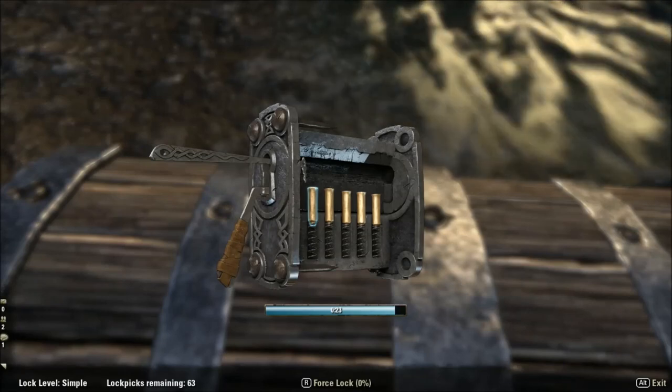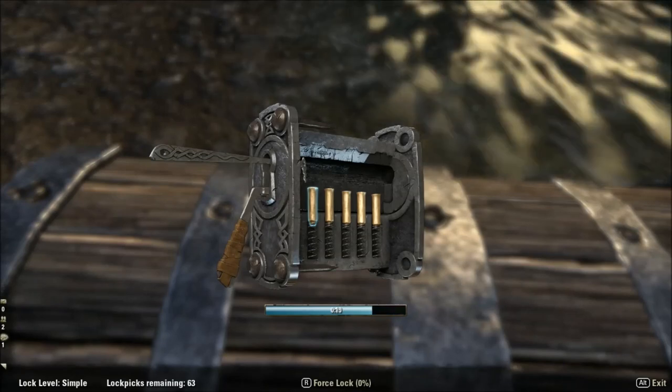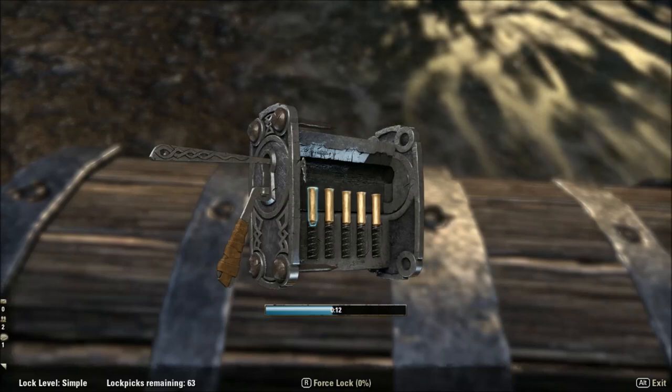When you click on the chest you'll notice at the bottom it'll show the lock level and your lockpicks remaining. There's also an option to force lock, but that option isn't always available and it will usually have a percentage next to it showing how successful the force lock is going to be.